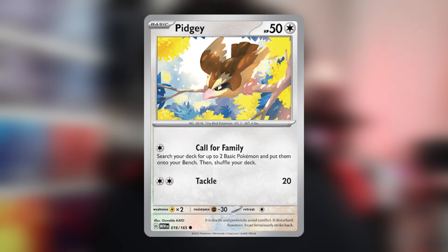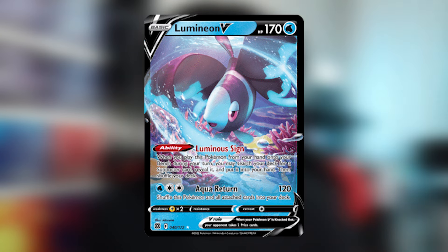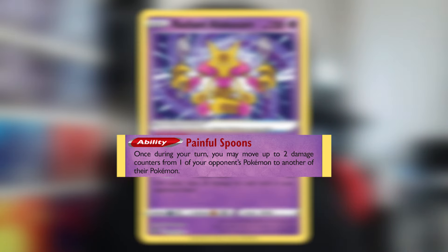Before we move on, we gotta talk about Pidgey. Pidgey's first attack, Call for Family, is actually useful sometimes — for 1 Energy, you can search your deck for up to two basic Pokemon and put them onto your bench. If you go second, this is really good to help you set up. Rotom V is there for its ability, Instant Charge, which lets you draw three cards but ends your turn — mainly useful for your first turn. Lumineon V is also only used for its ability, which lets you search for one supporter from your deck. Manaphy is there to protect your bench Pokemon from attacks. Radiant Alakazam is there to help you move damage around — once per turn, you may move two damage counters from one Pokemon to another.